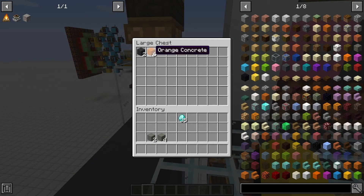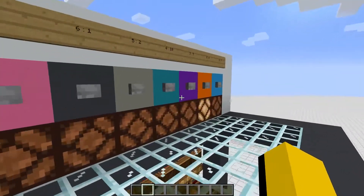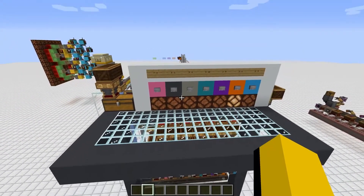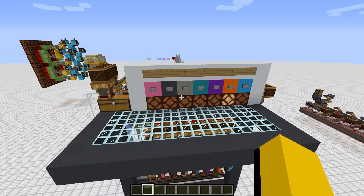We should get some orange concrete and our purchases are complete. The system is super fast — I've seen those in Vanilla Minecraft and they are usually super slow. The basic logic behind this system is actually pretty simple, but the logistics of moving everything around added a whole lot of space, especially the part where I save and return the change.